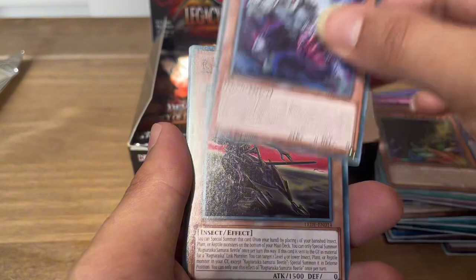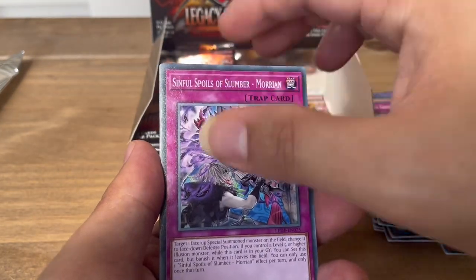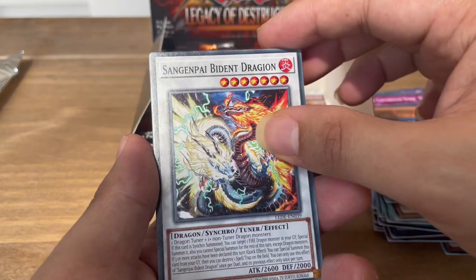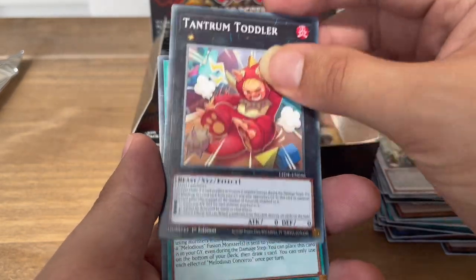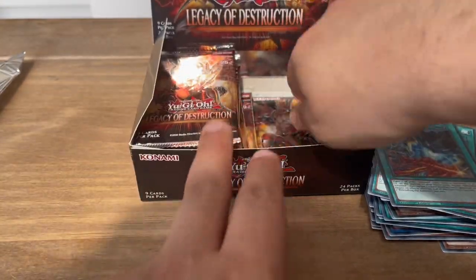Next pack: Gruesome Grave Squirma, Ragnarika Samurai Beetles, Zoma the Earthbound Spirit, Sinful Spoils of Slumber Morion, Krishna'd Witch, Sangen Pie Biden Dragon, Tantrum Toddler, Melodious Concerto, and Rekindling the Ashen.